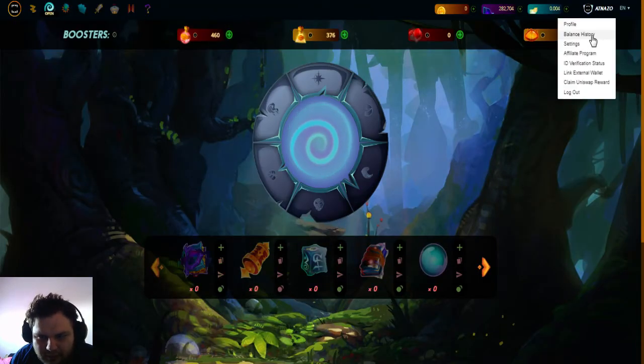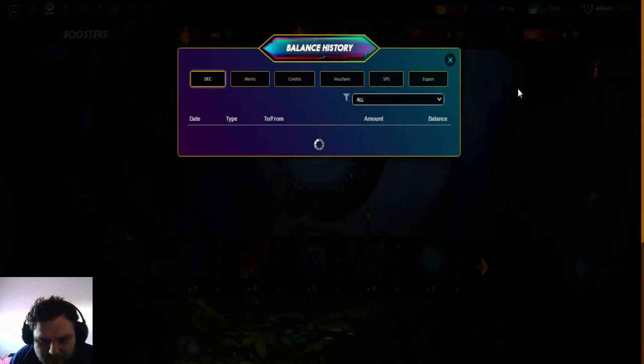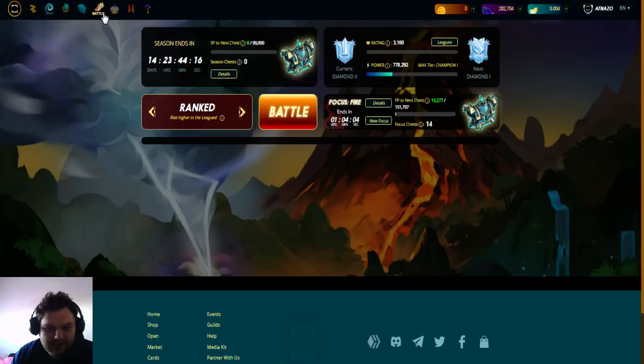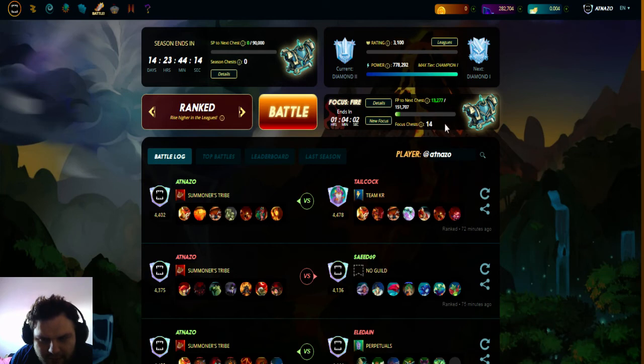Let's see how many DEX we got from the season rewards — 28,600! Not bad, not bad. I also have 14 more boxes ready to open after one hour, so I'm gonna make a pause from opening these chests. Thanks for watching, and see you next time on the Splinterlands video.